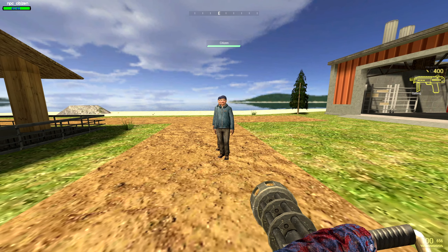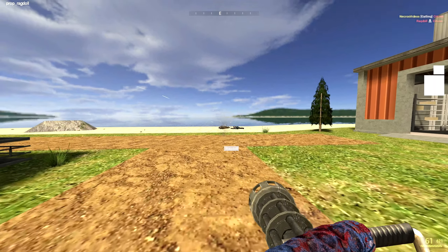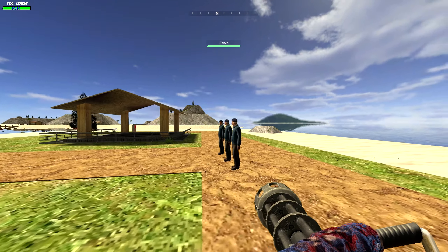The Gatling gun — oh yeah. This is just your standard overpowered rock-solid heavy weapon. Right click doesn't do anything, but it doesn't need to do anything. It's a goddamn minigun.